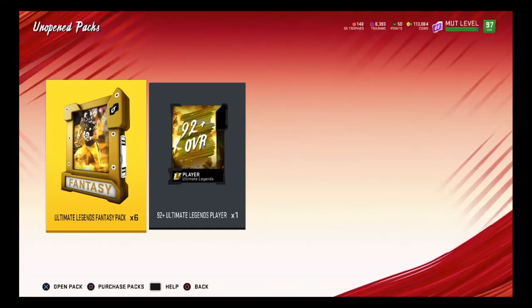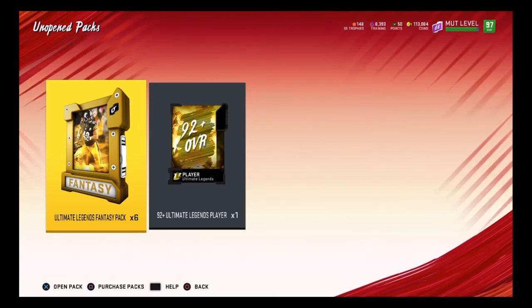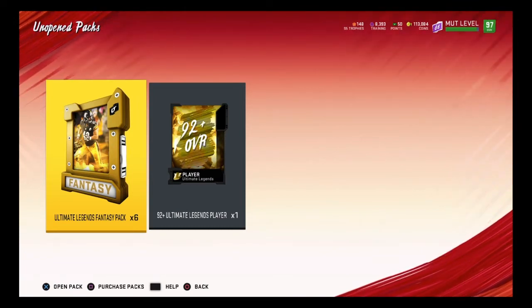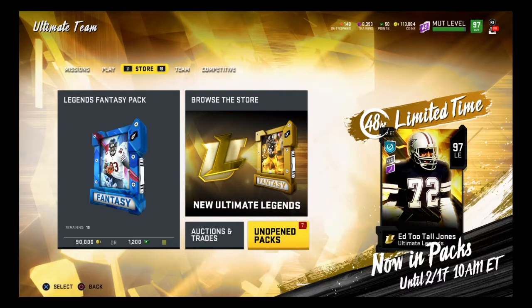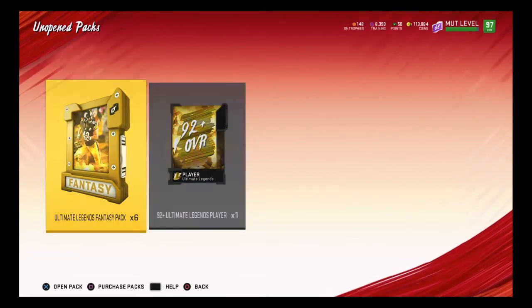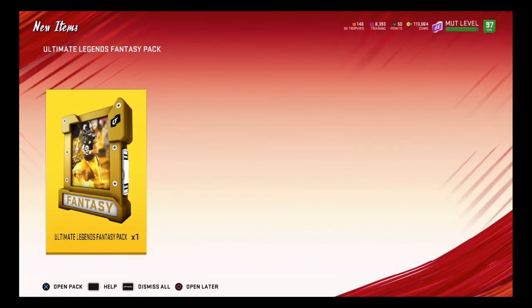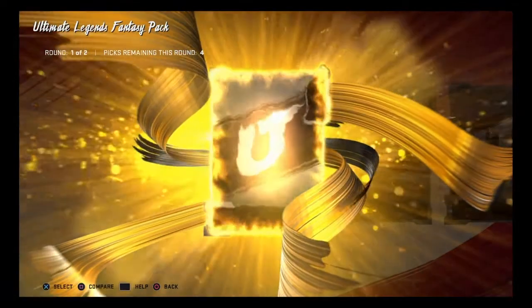What's going on guys? Welcome back to another Madden Ultimate Team video. Today I have a pack opening for you. I know I stopped opening packs and haven't made one of these videos in forever, but I figured Ultimate Legends are out today. I figured I'll show you who the Limited is in packs. I think Ed Tutal Jones is the Limited, and Brian Dawkins, and somebody else. Hopefully it'll be something good because from what I've been seeing, these Ultimate Legends are flying out of packs.